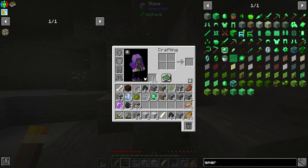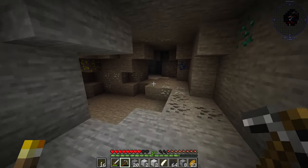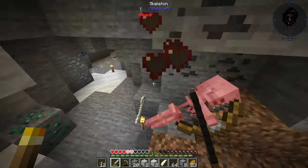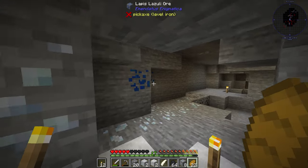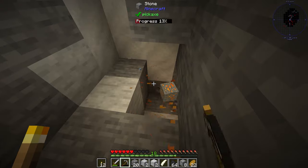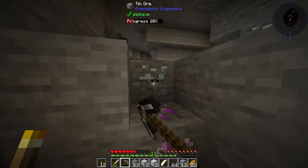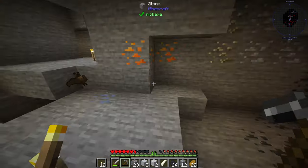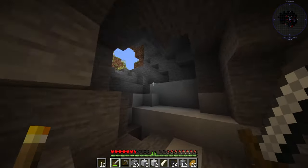My pickaxe is about to break and I didn't bring the iron ore with me, so I need to head back up. Wait - am I at the right Y level for lapis? There's another skeleton, but at least this one isn't impossible like the last. I'll grab this lapis and osmium to start working on other machinery. I've got copper, silver - I'm just missing gold, which needs a bit deeper. My pickaxe broke, so let's head back, check that chest, and call it there.